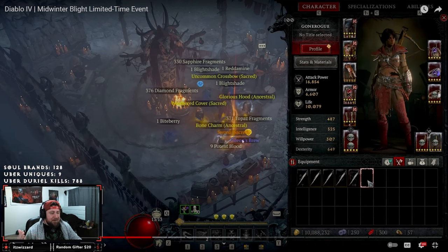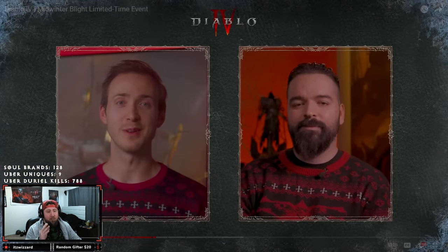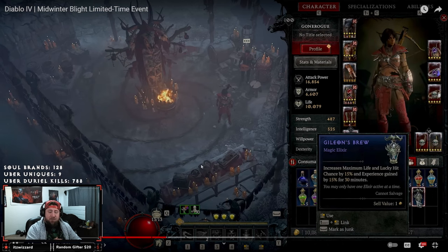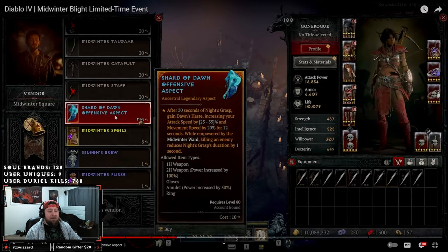More importantly, you're going to get Gillian's Brew — the brand new elixir coming to Diablo 4 with this season that will be permanently in the game afterwards. Gillian's Brew increases your maximum life and lucky hit chance by 15%, and experience by 15% — rather than just the 5% we're normally used to. This is absolutely insane. You're getting three things: max life, lucky hit, and experience all increased, just from constantly farming.